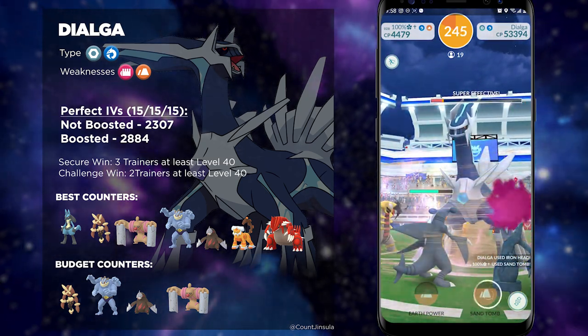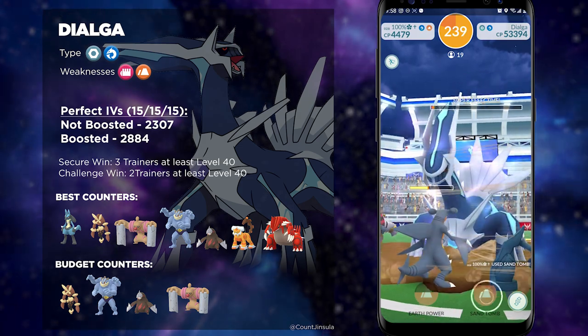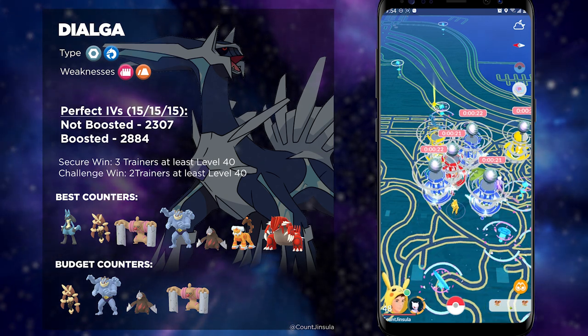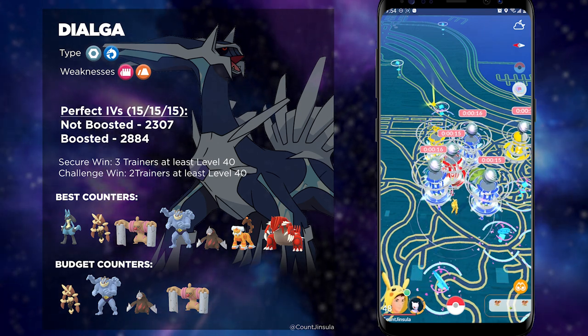If you want to DPS down Dialga even faster, then you could use some Shadow Pokémon as well. These are the Shadows that were available: Shadow Machamp is going to be really good, Shadow Hariyama, as well as Shadow Mamoswine and Poliwrath. All of these Pokémon are going to do a lot of damage against Dialga.